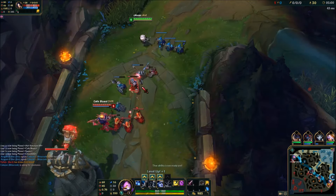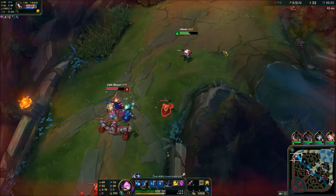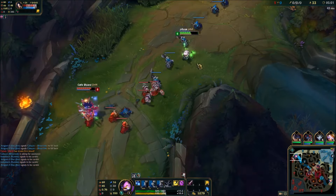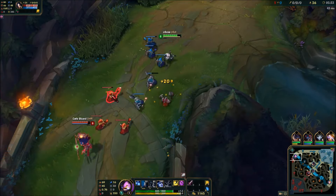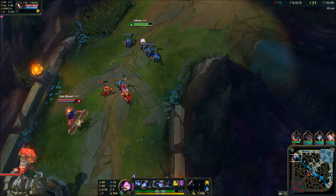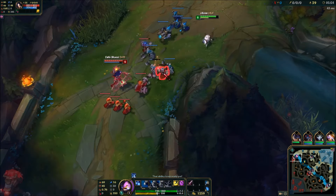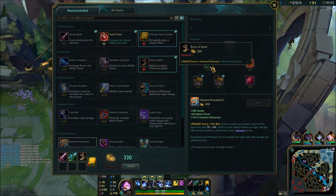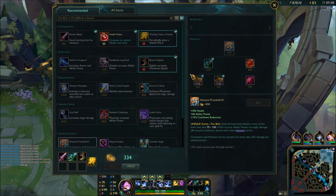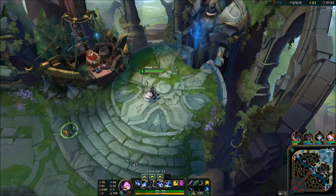If your enemy starts trading with you, just retreat with your E and give him hell while he runs back to his minions. I don't think I have to teach you how to farm minions, right? So on your first back you want to buy the AP component of your ultimate item. With this component, harassing your enemy will become even more annoying.